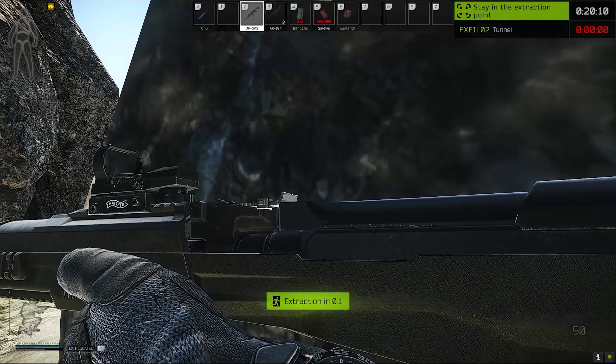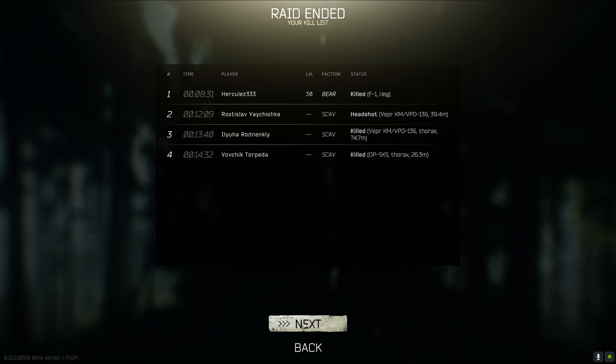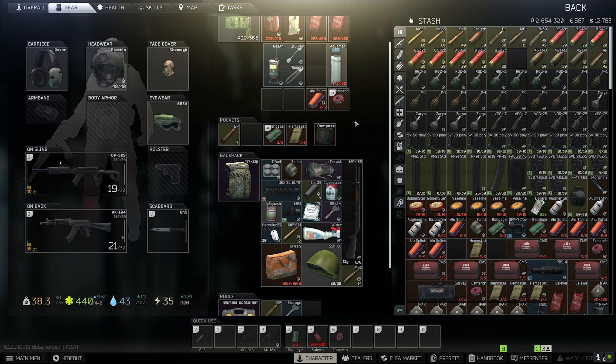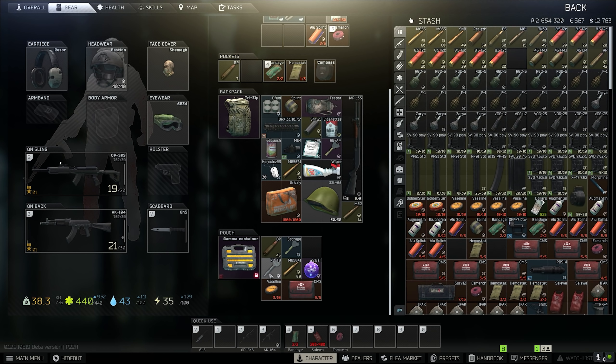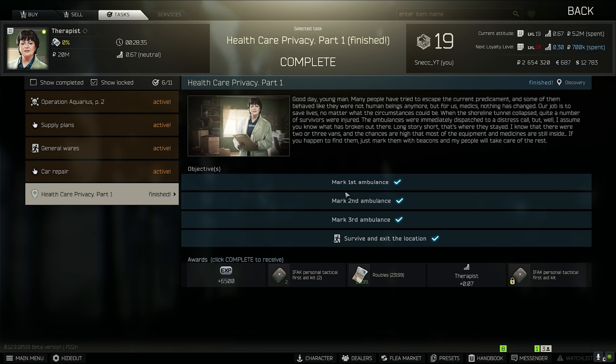And that is out. One quest completed, another one just needs one more. 30 minutes, 3,500 experience — not enough to level this up. We killed three scavs and a player. We are out. We've got a bunch of miscellaneous stuff and three keys — we're gonna see what these consist of. Let's go ahead and go to Therapist and complete another Healthcare Privacy Part 1 quest, which unlocks us the ability to buy ourselves IFAKs.